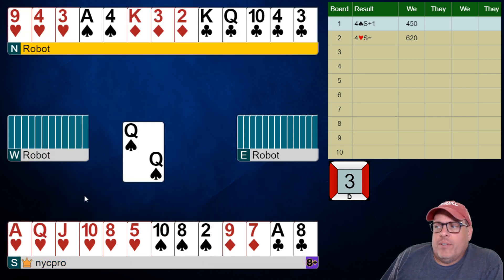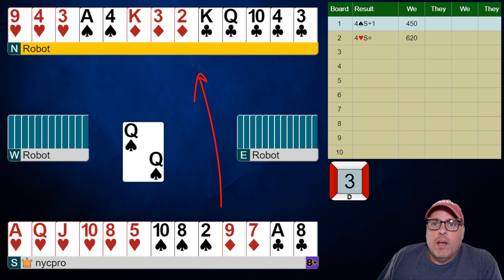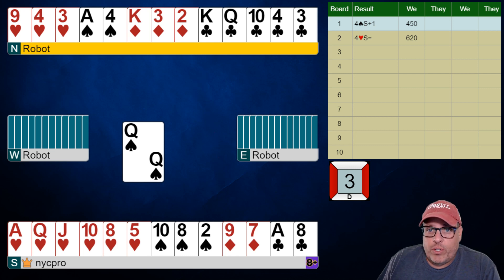We differentiate this by jumping to four, which is usually good especially in IMP format — we're happy to get there. But honestly, wow, we're lucky. Partner should have game forced with this hand. This is too good for a limit raise with three. This would just be a two club game force and then a quick arrival to four hearts to show this sort of hand.